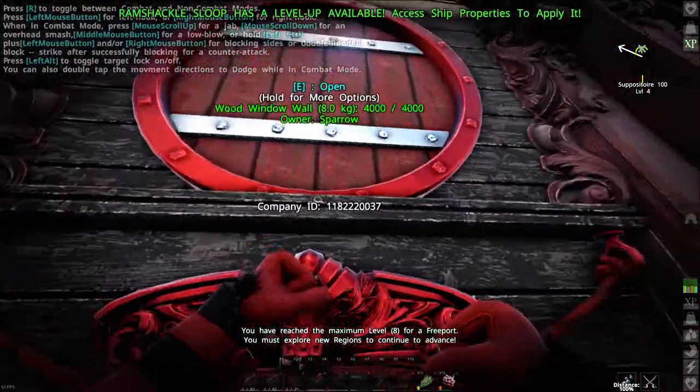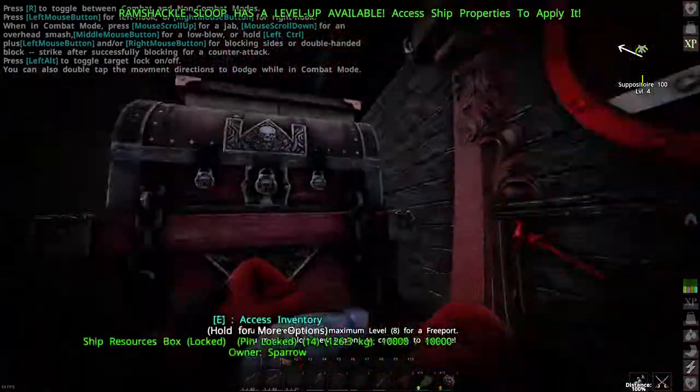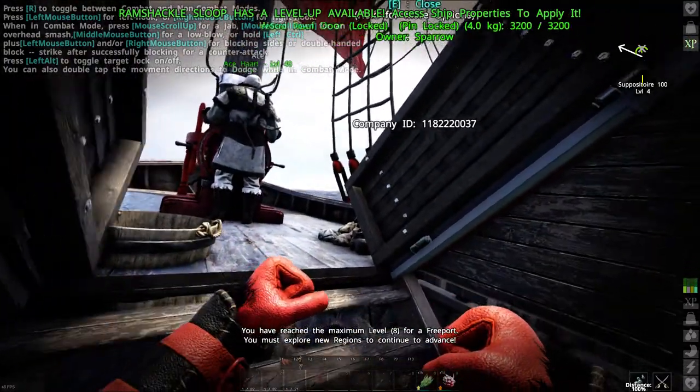I also put some windows here just so I can see through them - see what's going on outside on both sides. And that's the basic sloped design. Let me know if you like it in the comment section below.